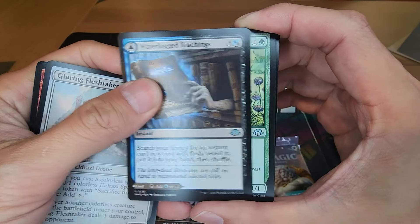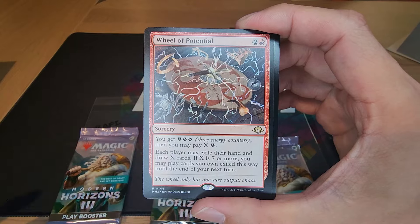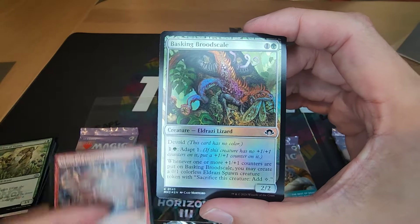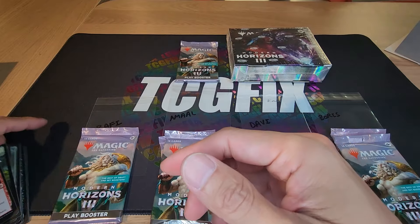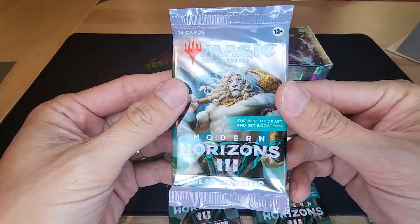Here we go — Priest of Titania into Wheel of Potential for three CMC. That's not a rare, okay. Raffi starting off with low CMC at three.